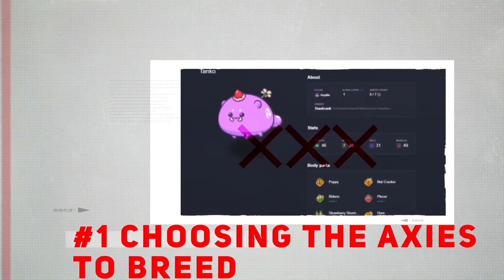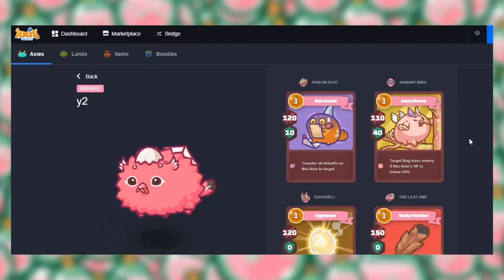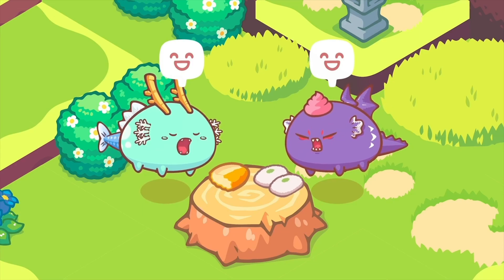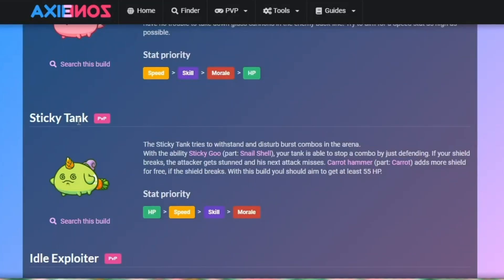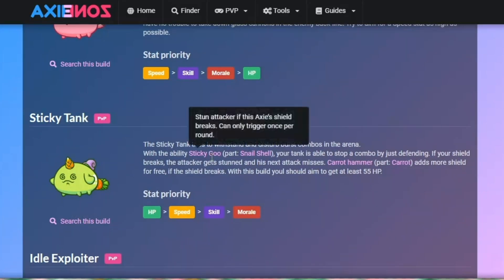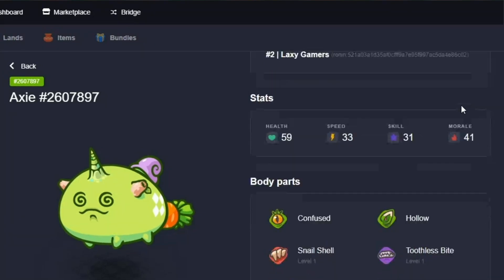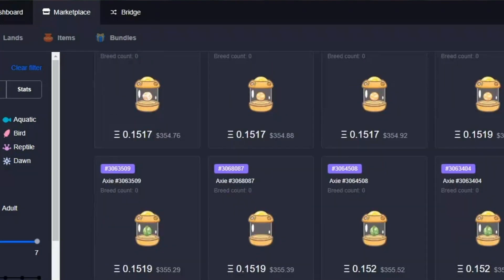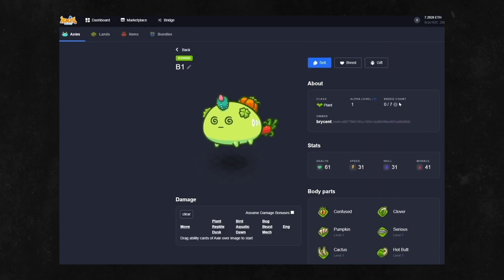Tip 1: Choosing the Axies to Breed. When you breed Axies, you need two of them. When deciding which Axies to breed, there are a lot of factors to consider. Breeding Axies costs in-game resources and real-life money, so you don't want to waste money breeding inferior Axies. The best thing to do is choose Axies that have impressive parts and stats, so the offspring will potentially inherit what made the parents superior.